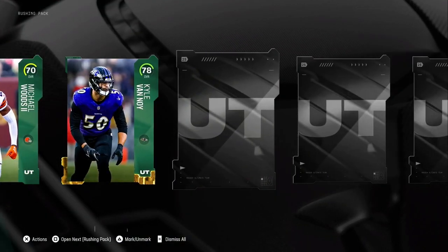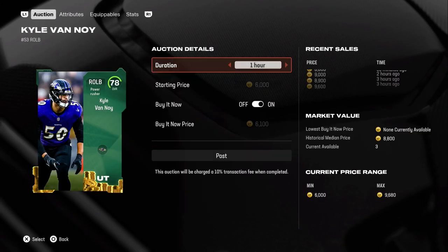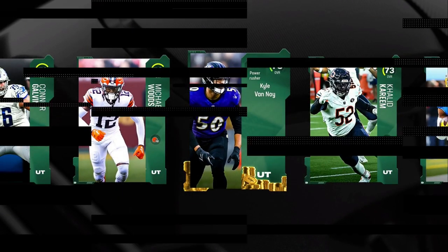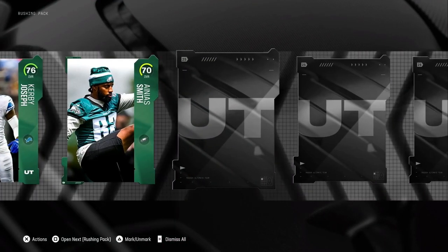For my packs, I got a 78 overall — I'll take a 78. Anything extra like a 70 overall goes for like eight, nine thousand coins. It took me just under two hours to do this, but it's definitely free coins, so why not do it? Very very easy to do.